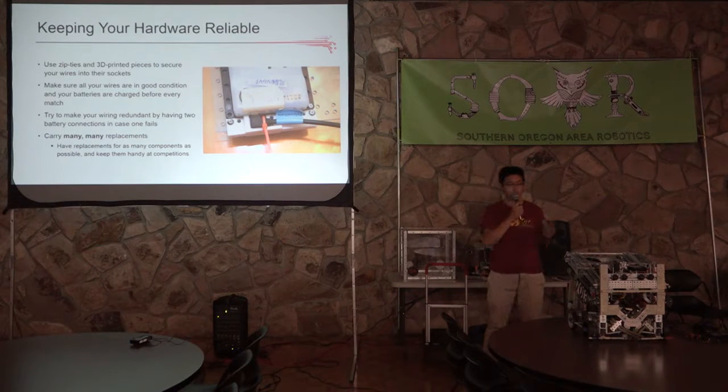You need to make sure to use zip ties, and you can also use 3D printed parts like these. You can find a bunch of 3D printed parts online on Thingiverse or even on our Facebook page — we shared some parts there. Using these parts, you can secure your wires into the sockets to make sure they don't disconnect in the middle of a match and that your control system is always working.